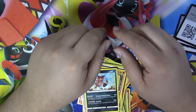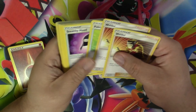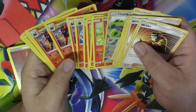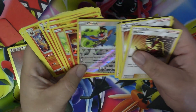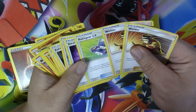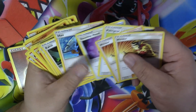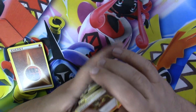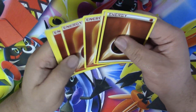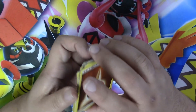So here's my deck — I am going to be playing basically the Volcanion and Incineroar core. I threw in a Chattot, an extra Incineroar, Crabrawler and Crabbominable, an extra Welder, Pokégear, and Stealthy Hood. I'm playing six fighting and ten fire energies. We'll see how I do!